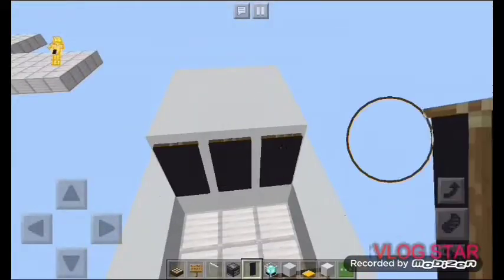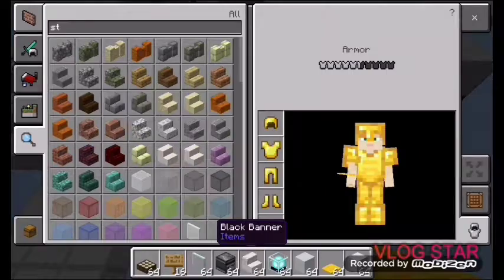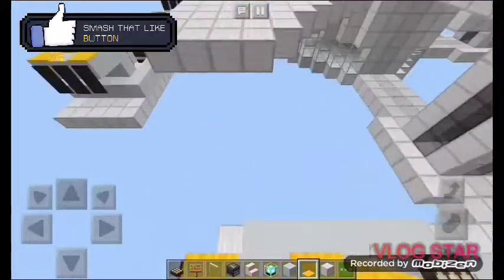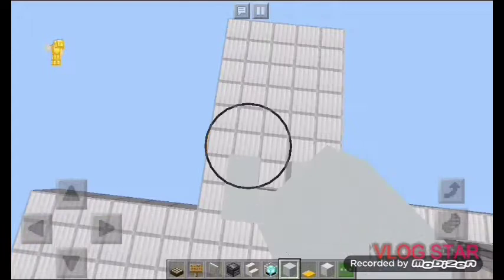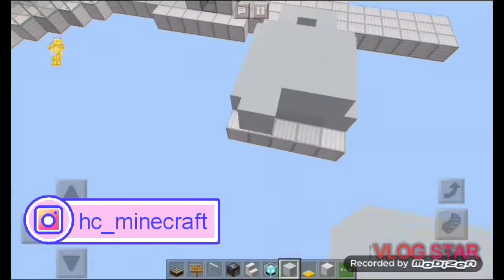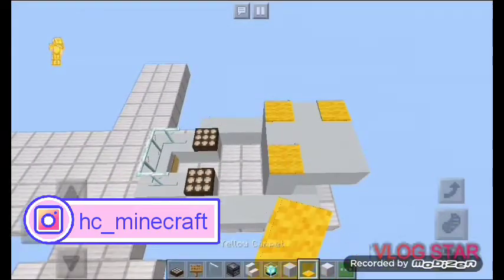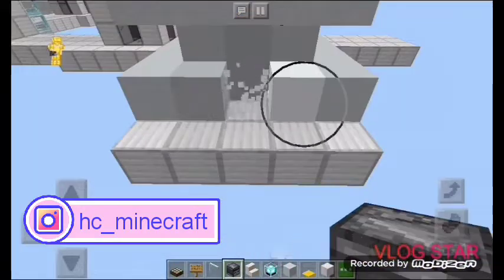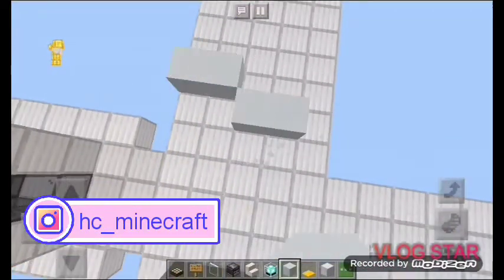Anyways guys, we're almost finished with this spaceship right here. We're going to go in and grab some stairs — use those for the seats. Going straight around for the seat right there, with yellow carpets on top. This is our last set of spaceship. Once we are finished with this we're going to be doing the interior of this space headquarters. We're going to place our little seat right there, after which we're going to place our engine right there with our beacon. Do the same thing on this side.